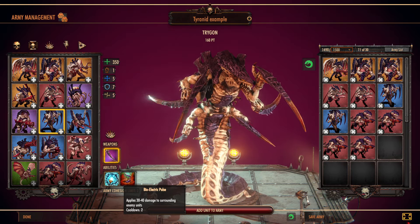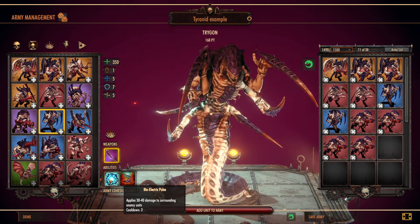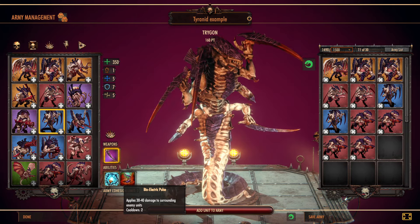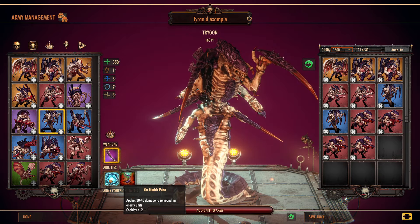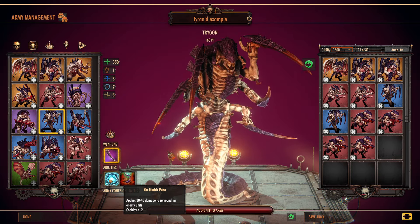Likewise, if you're fighting Necrons and they've got a bunch of weak guys, you run in there, drop a couple of these Bioshocks, it'll kill all the models, and then all of a sudden they've resurrected. Then the rest of your Tyranid forces can run in there and mop up the units that have resurrected, so you know they're not going to come back again.